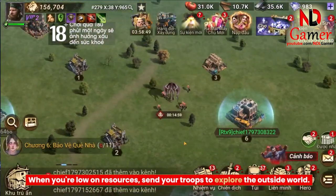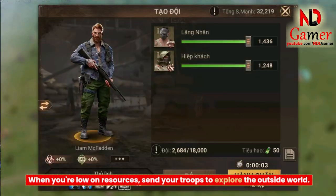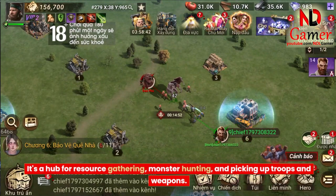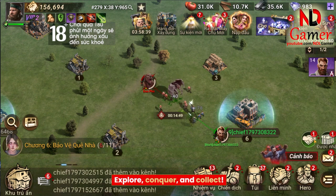When you're low on resources, send your troops to explore the outside world. It's a hub for resource gathering, monster hunting, and picking up troops and weapons. Explore, conquer, and collect.